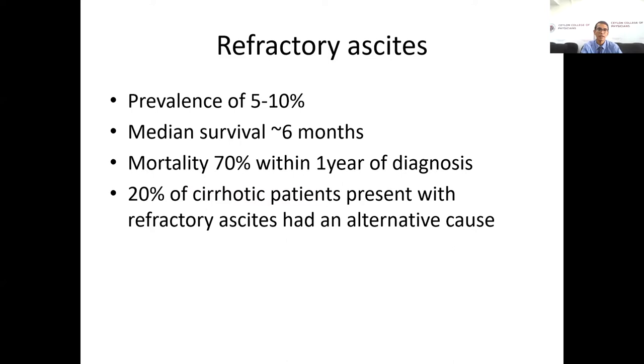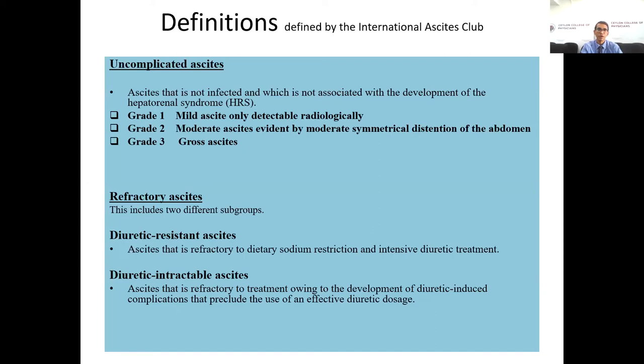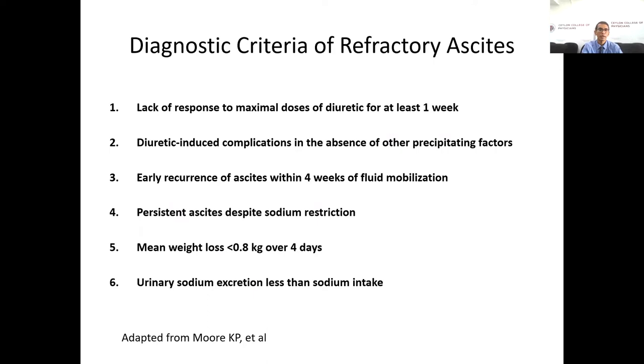The International Ascites Club divided ascites into two main parts: uncomplicated ascites and refractory ascites. Uncomplicated ascites is when ascites is not complicated with infective complications, and it is divided into three grades — Grade 1 (mild, only detectable radiologically), Grade 2 (moderate), and Grade 3 (gross ascites). Refractory ascites is further subdivided into Type 1 (diuretic resistant) and Type 2 (diuretic intractable).